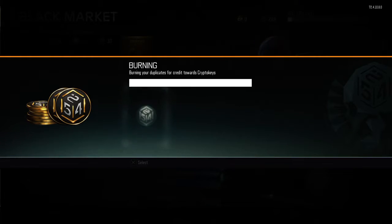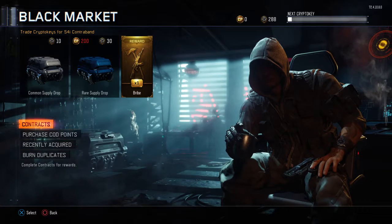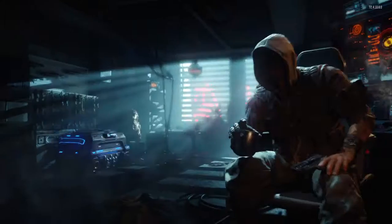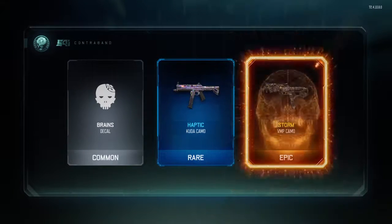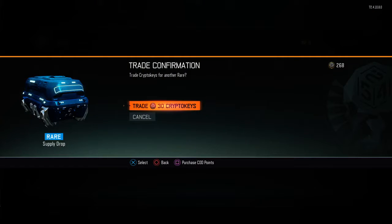One duplicate to burn. I'm gonna use my weapon bribe last, so let's open all of these. I'm going to be pissed if I get better shit out of this than the 10 bundle. Going for VMP. I saw an SVG camo — I was hoping to get that but didn't.